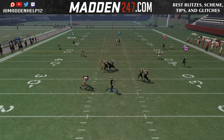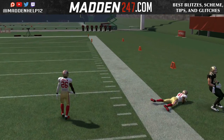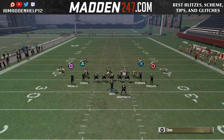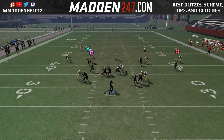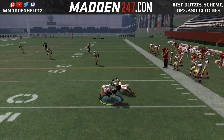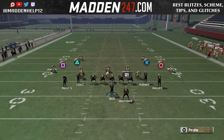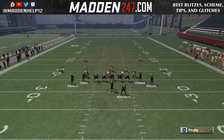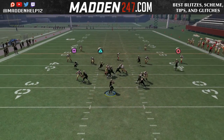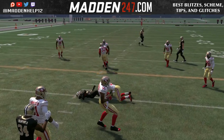This play forces them to man up that player, and then you can also throw a drag underneath to have a guy coming across. You can put triangle on a drag and square on an end, so you have a double end read. You dump it off underneath, and then you can do drag and put it in deep — square while you put triangle on the drag. It's really freestyle on the left side of the field.